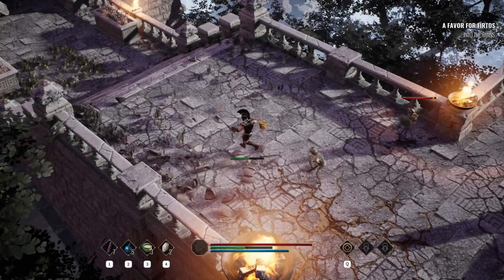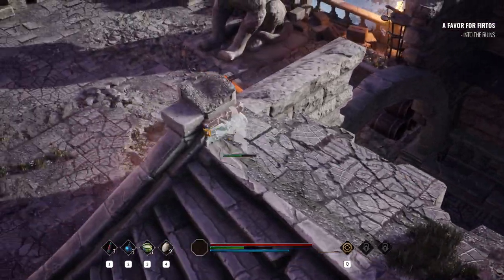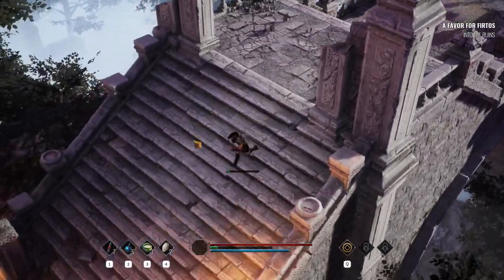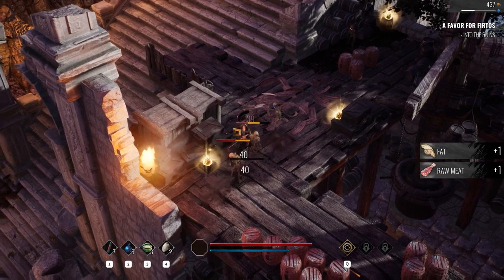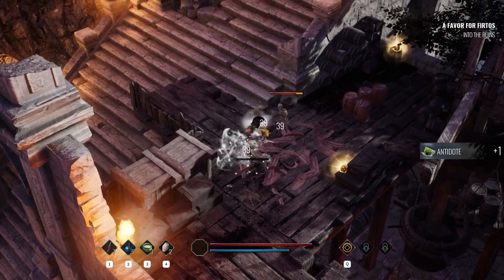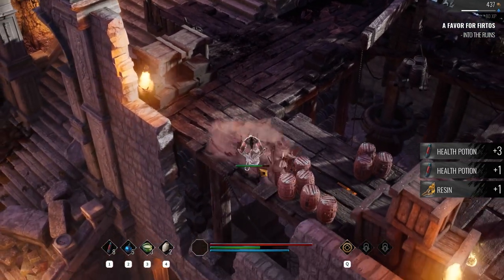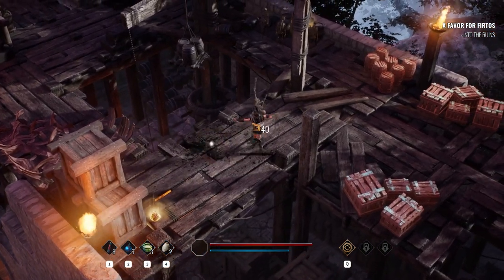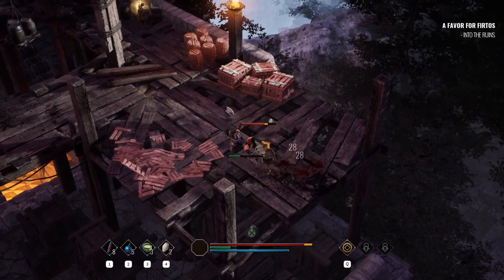I'm on autopilot — let me check the map. Oh, I missed something here. I'm going to go back because I don't want to do this content again. These look like dungeons. It's good they have a map so we can check it. I'm planning to explore this fully so I won't have to come back a second time.